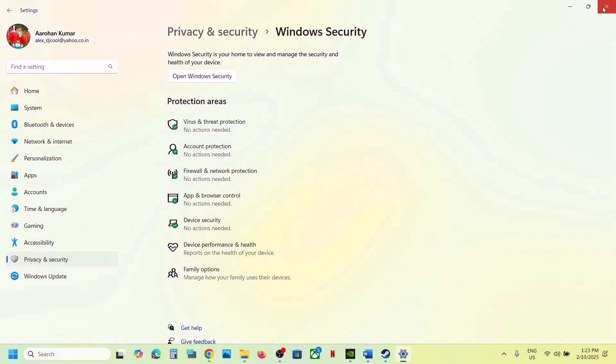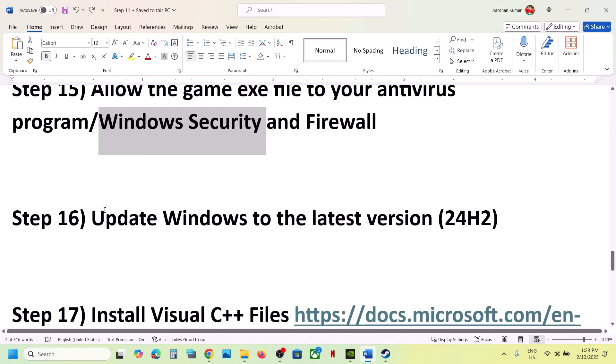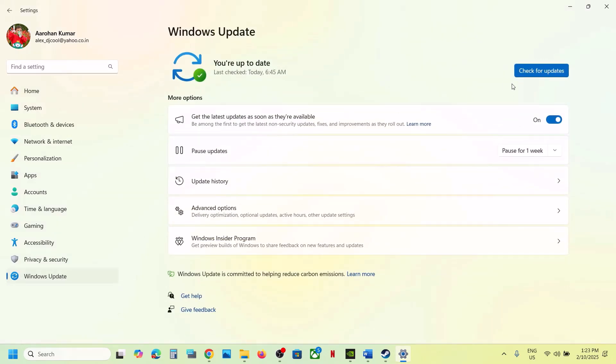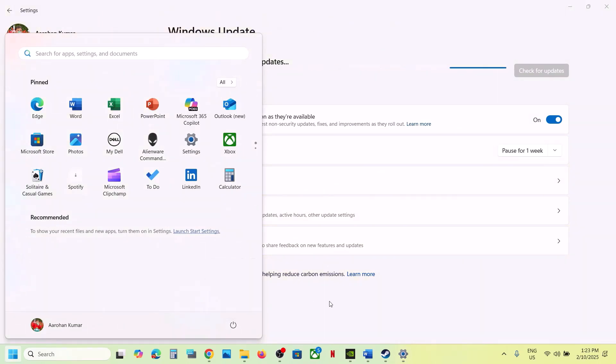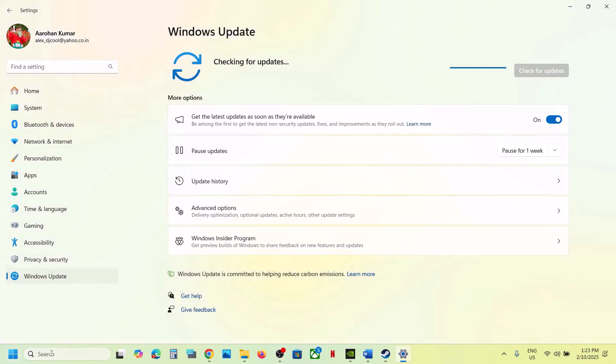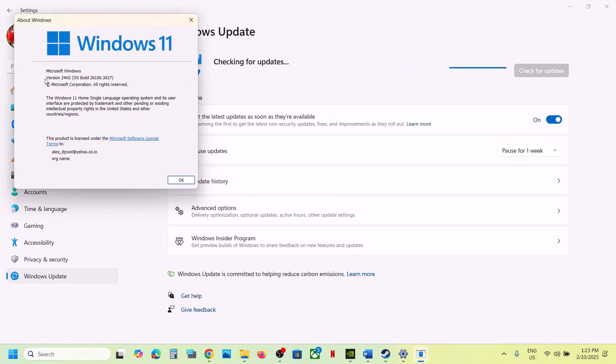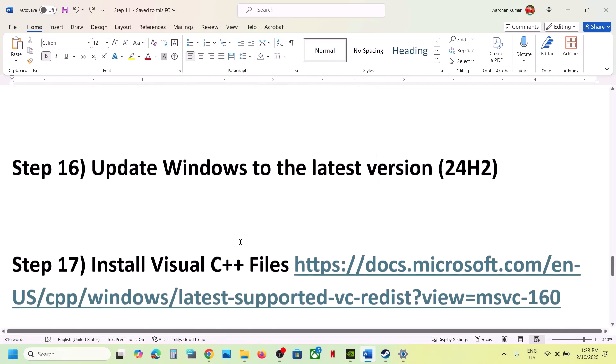Update Windows to the latest version. Open Windows Settings, go to Windows Update, and click Check for Updates. Once all updates are installed, restart your computer and launch the game. Make sure you are on Windows 11 version 24H2.